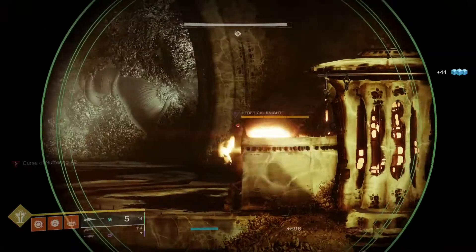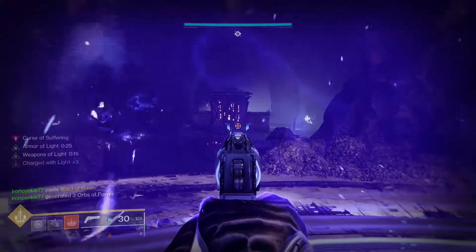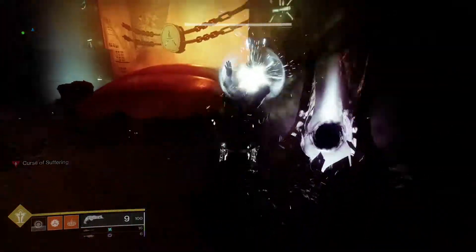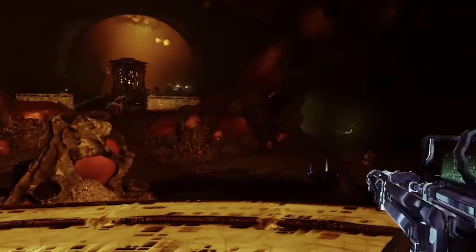Welcome to the Chamber of Suffering. For this encounter, you'll need to kill heretical knights. These knights will spawn on the left, middle, and right side entrances to the arena. Once you've killed these knights, they'll drop an orb. You'll need to pick these up and deposit them next to the exit. And for every time you make a deposit, boomer knights will spawn up top, along with more acolytes and thrall.